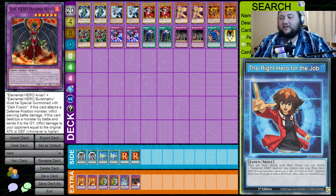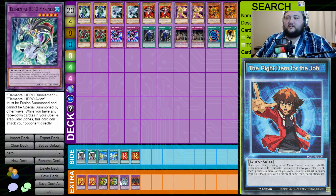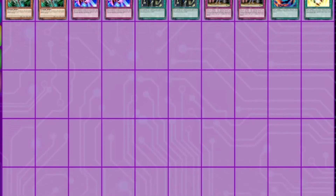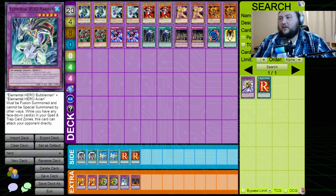Inferno Wing is essentially a dark Flame Wingman with a better effect - must be fusion summoned. If it attacks a defense position monster it gets piercing damage, and if it destroys that monster by battle and sends it to the graveyard, I inflict damage equal to the original attack or defense, whichever is higher. Finally, Elemental Hero Mariner - summoned by Bubble Man and Avion, and as long as I have any back row set on the field, he can attack directly. That's my deck - I'm pretty excited, I've never actually played Heroes before in Speed Duels.